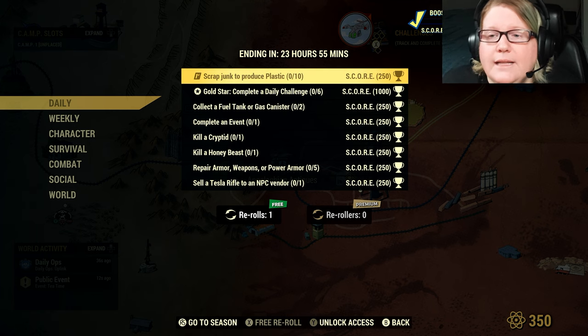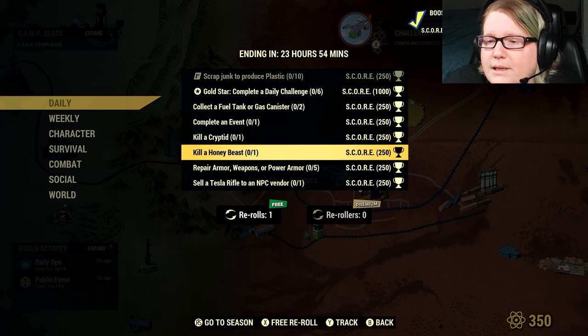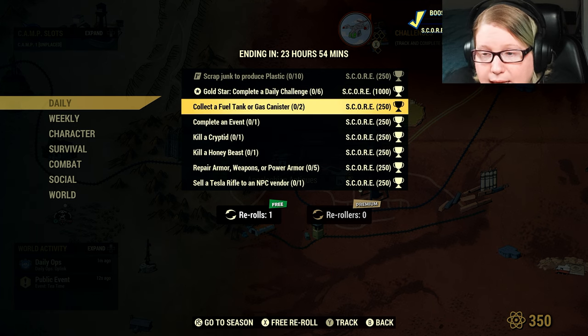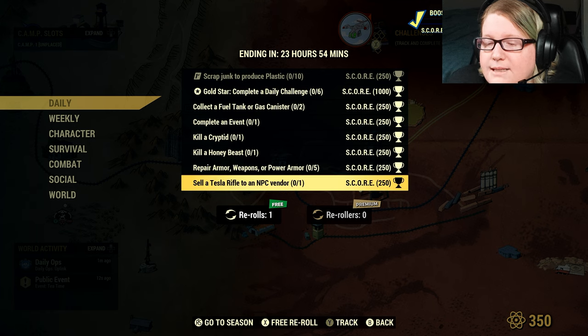For our dailies we have: Scrap Junk to produce 10 Plastic, Collect a Fuel Tank or Gas Canister, Complete an Event, Kill a Cryptic, Kill a Honey Beast — I have a wonderful guide for you for that and for the gas canisters if you need it — Repair armor, weapons, or power armor 5 times, and sell a Tesla rifle to an NPC vendor.